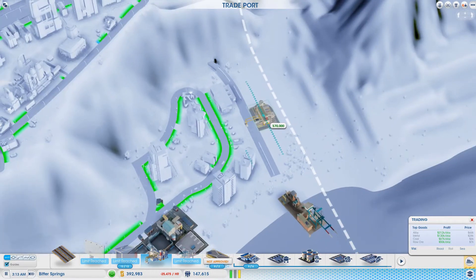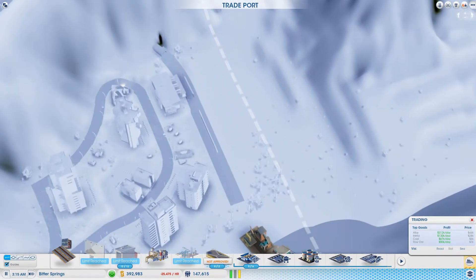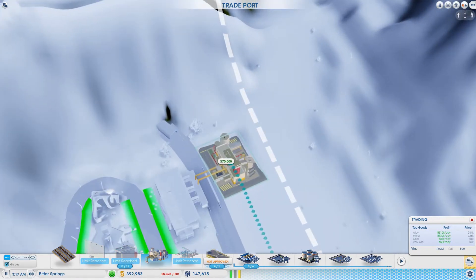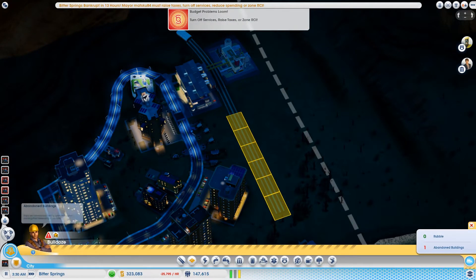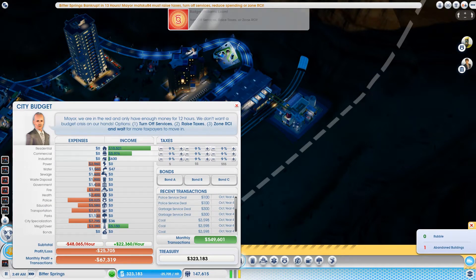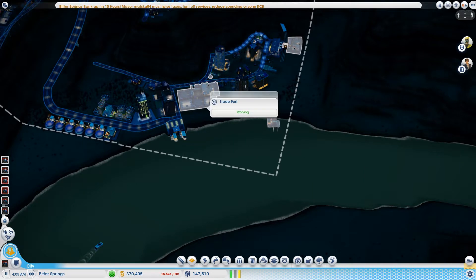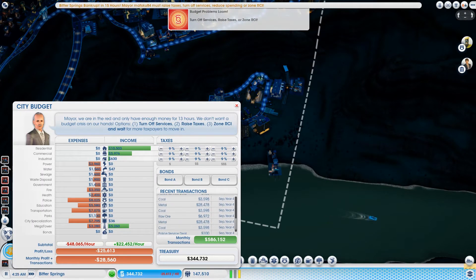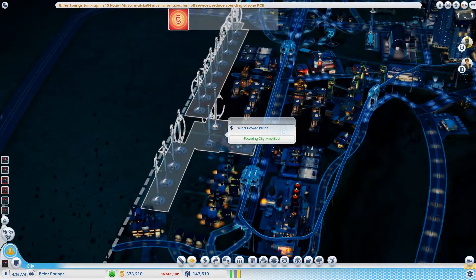Maybe the railway station should be more this way — then again I could fit more houses here if I shorten the rail. Yeah, let's just put it over there and shorten the rail a bit. Uh-oh, budget bleed! Come on, I should be making more money. Where'd all the money go? I had like 1.1 million — I guess I spent it all on this and the wind power plant.